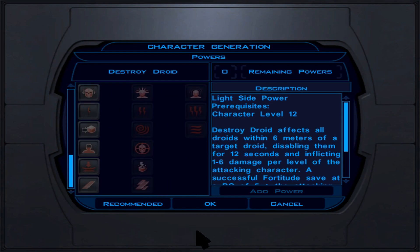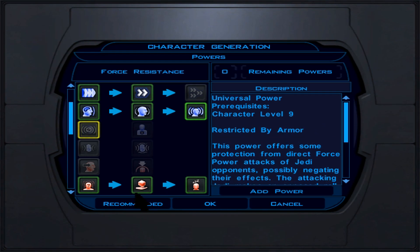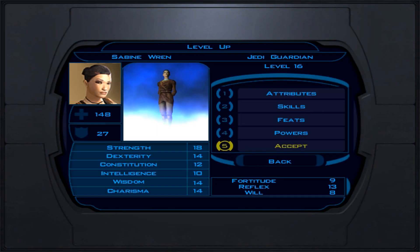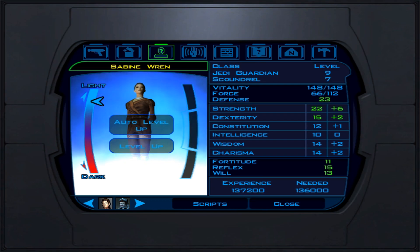If you can't get those, settle for a lower Dexterity or Constitution implant. For headgear, the Circlet of Saresh is a +5 Wisdom item on the Wookie planet Kashyyyk — very powerful headgear for light Jedi, you'll use it through the entire game. If you can't get that, the Verpine Headband gives +3 Will saves and +2 Awareness skill, sold on various planets.